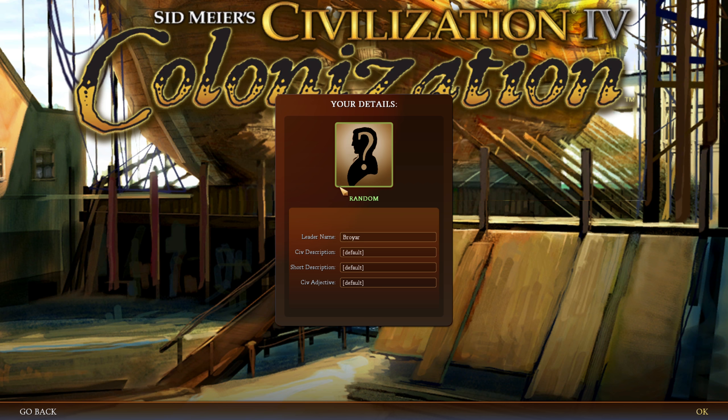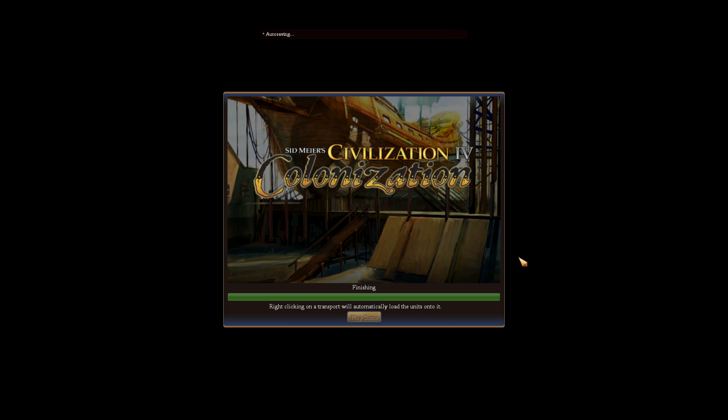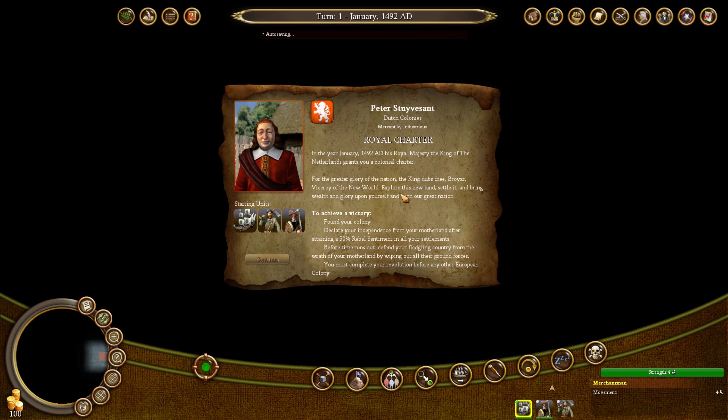A leader named Breuer — that's fine. Let's go ahead and jump in. Right-clicking on a transport will automatically load units onto it. Alright, thank you for the tip. And we did get the Dutch — well, looky there! Because I think they do get a slightly better ship from the get-go, and it's not showing up here, but I do think that's in fact what happens.